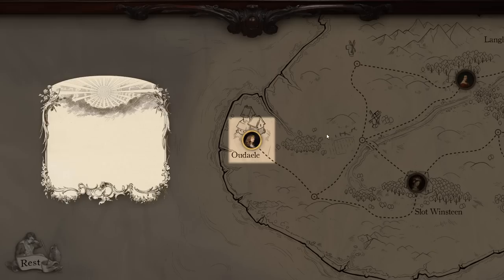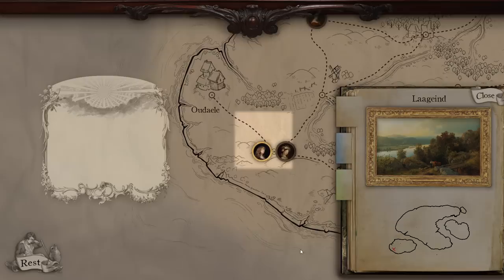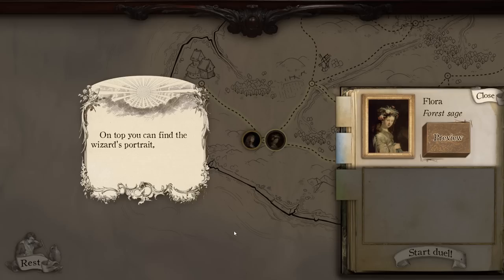Welcome to the campaign mode, let's go over the details of this interface. This is you, packed and ready to start your adventure. To move to another location, press a dotted road in between you and your destination. Press the road? I can't click there. On your travels, you may meet other wizards to learn magic from. To interact with them, press their portrait tile on the map. Here you can see some extra information about the wizards you encounter.